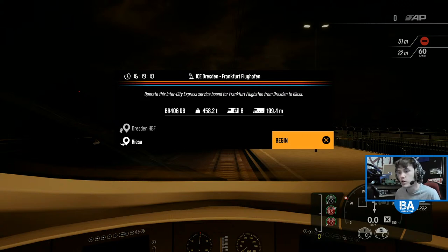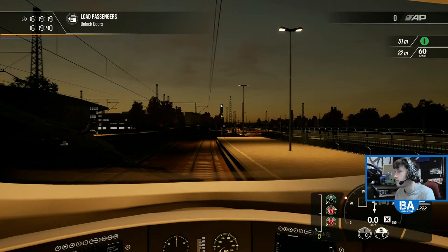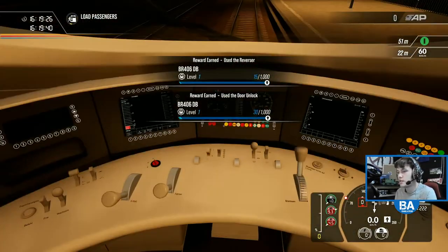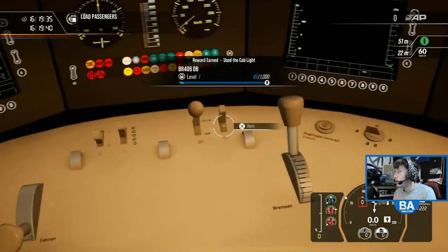That is pretty cool! Right, let's get the safety systems on. I think we are then ready to go. Let's set that up to 40 and let's go. Dresden is stat next. Local transport Dresden - I think it sounds better in German though: Navica Dresden. Off we go! Yeah, it gives you a chance to see the new night lighting and obviously the autumn enhancement on the route by doing it at this time.